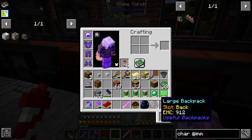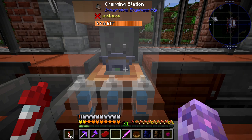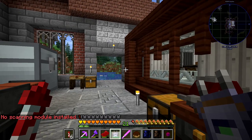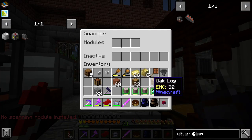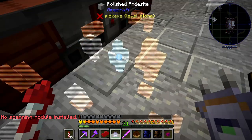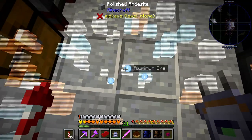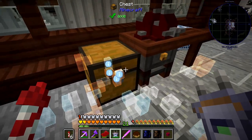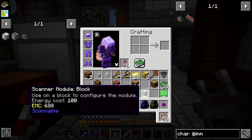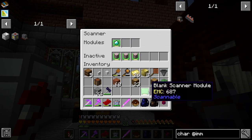Grab our scanner, put it in here, and it's going to slowly charge. Oh, it's fully charged already - wow, that was quick. No scanning module yet. Shift right click to open up the modules. We can say find me expensive ores. Oh, that's new - it tells you what they are. That's really cool, that's changed. But then we can use this on our blocks, and we use that for finding some Tetra stuff, so it looks like we need to convert this.